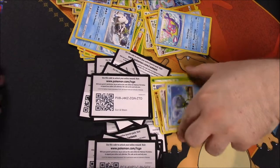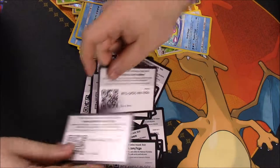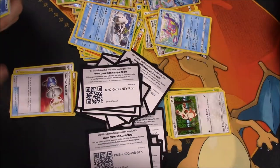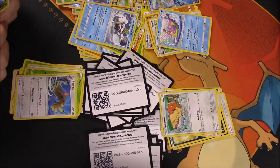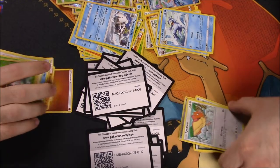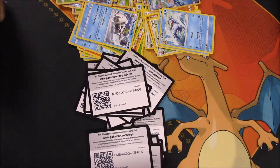Next pack — there's the code. We got Fighting Energy, Ilima, Passimian, Pokemon Catcher, Dewpider, Bounsweet, Lillipup, Paras, Ferroseeed, reverse holo Scyther, and an Espeon GX! We're caught up now on GX's. I think I already have that Espeon though, so it kind of sucks.